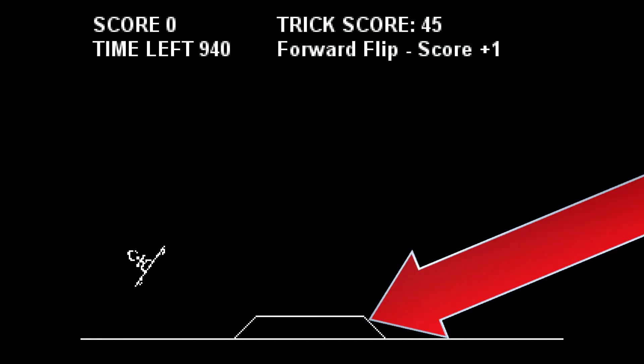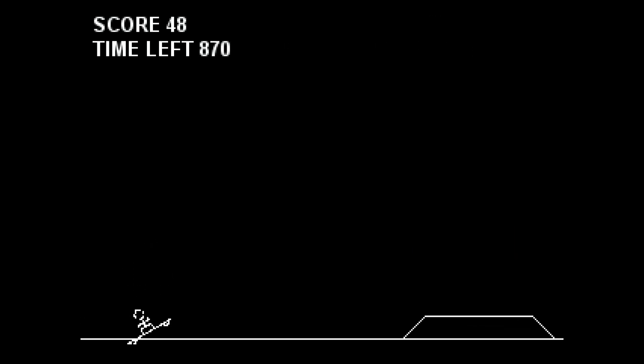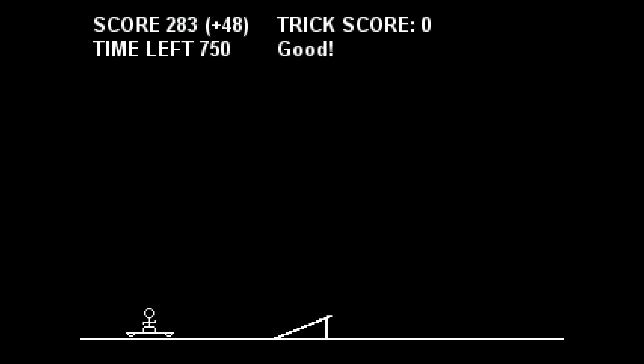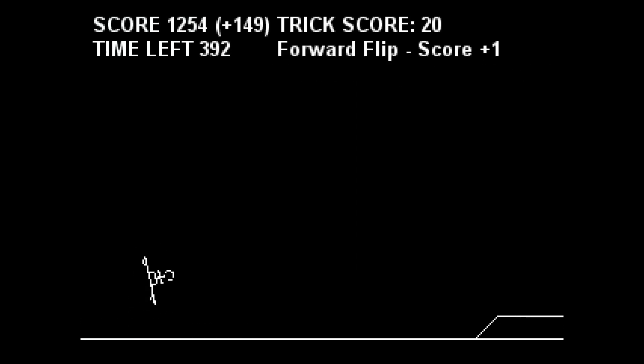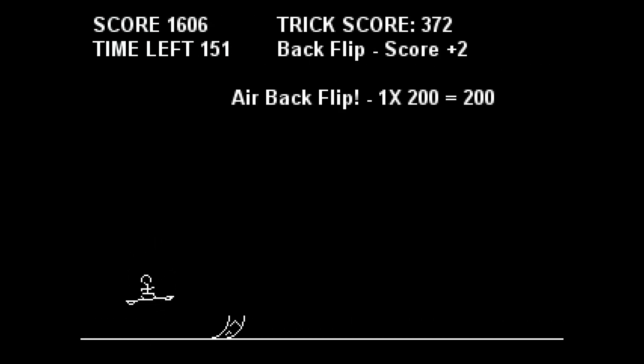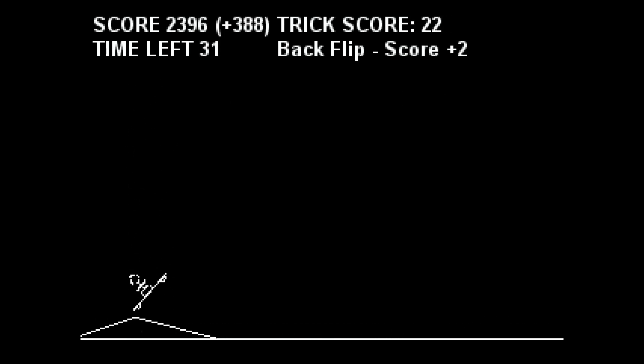There are 4 types of ramps. You can basically ignore one type of ramp. On the other 3 types of ramps make sure that you always make a back flip. With this method I was able to score 10,000 points, but on this run I only got about 8000 points.